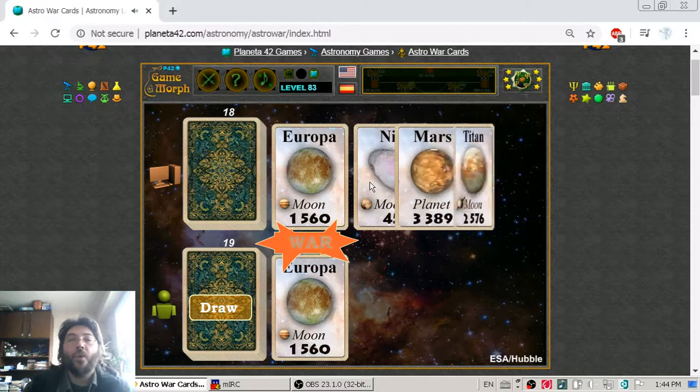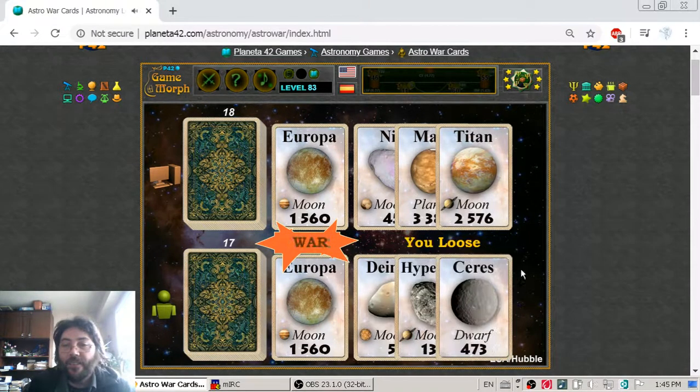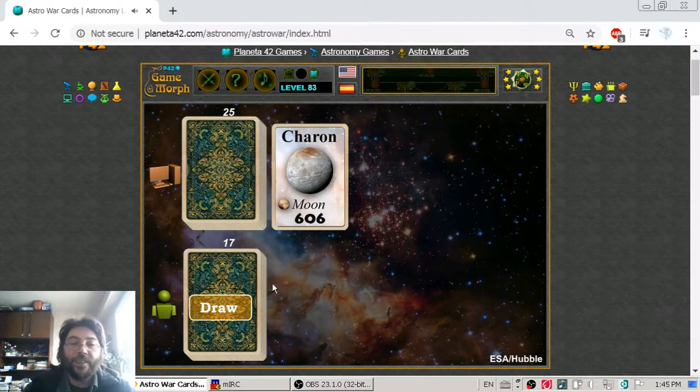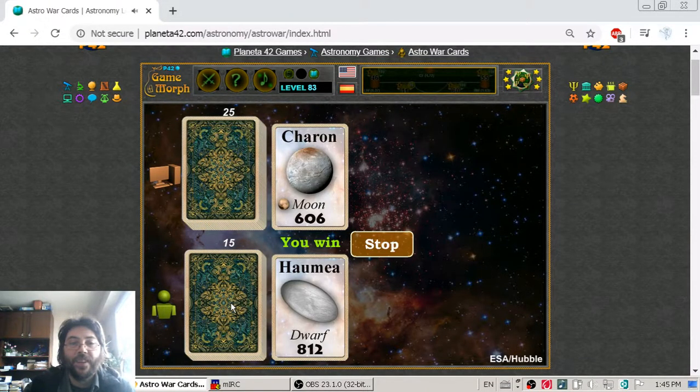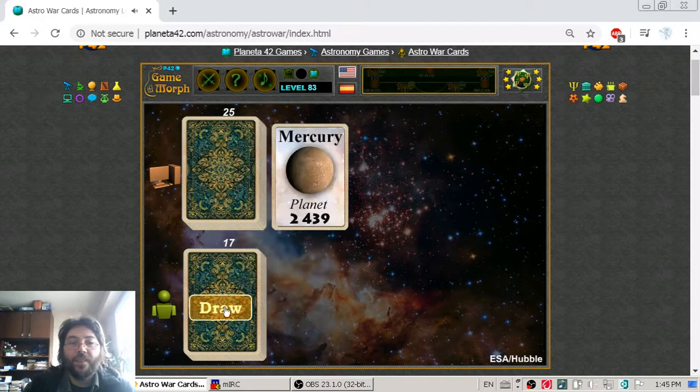Europa — and there is a war! When two same cards appear, we enter a war and the deciding card is the last one drawn. The computer has a very good hand: Titan with an awesome radius of 2,576 kilometers. I lost that, and the computer is leading me in card count.